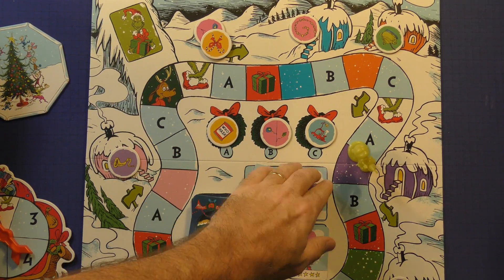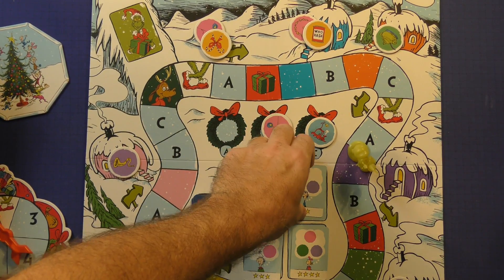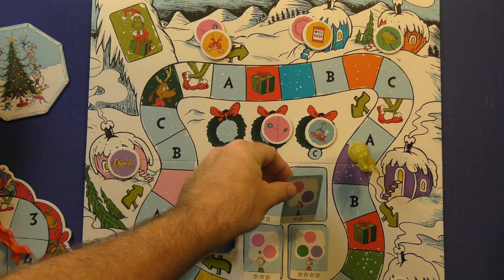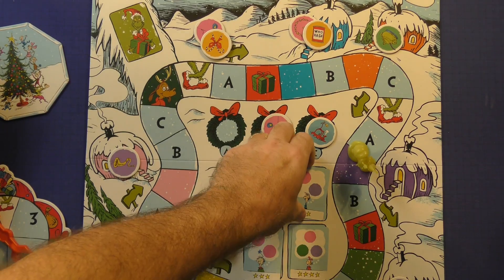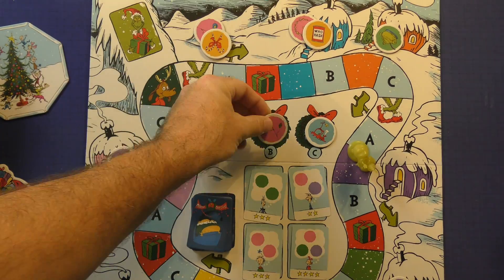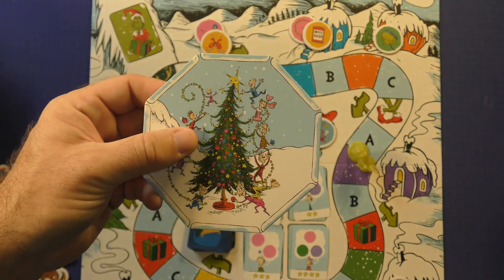Then on your turn, you can choose A, B, or C and add it to one of your houses. If at any time you meet the requirements of one of these cards, you may fulfill it. The Grinch will always fulfill one if he can — the highest one that is possible. These are very simple to fulfill: pink and purple, you just need a pink and purple gift. If you have that, you give it up and you can score these points.